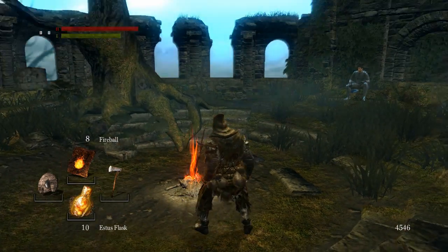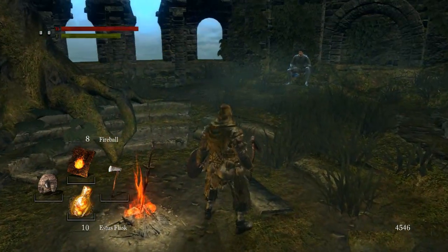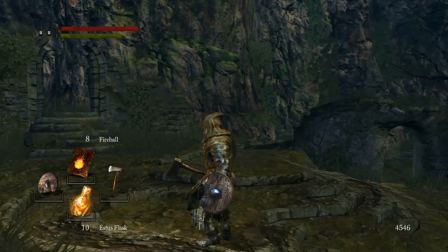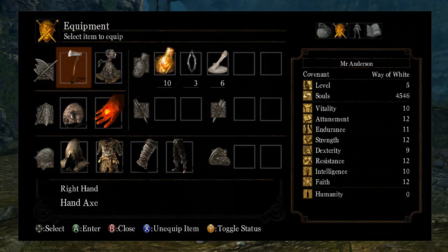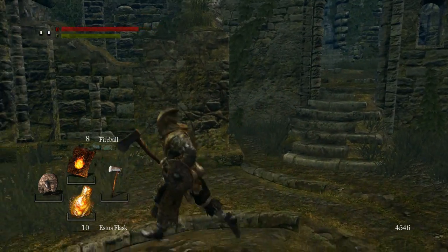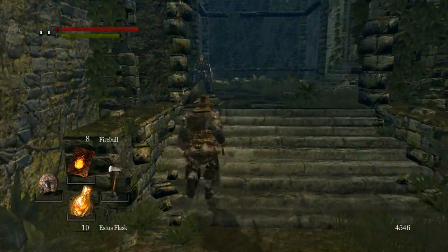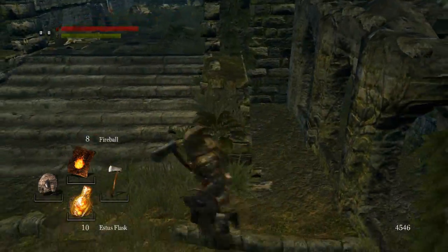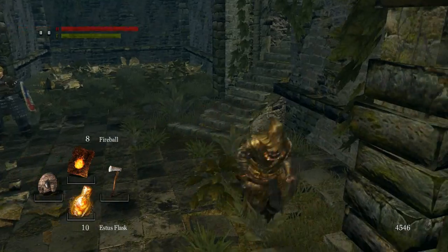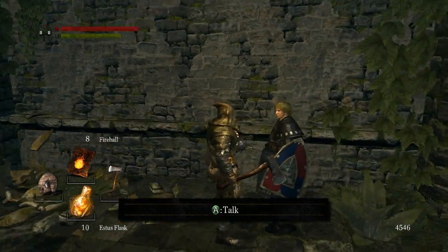Hey guys, welcome back to Let's Play Dark Souls: Prepare to Die Edition. So I found the Giant Skeleton offscreen to get up to 4,000 souls. You may notice something a little bit different - the HUD is kind of different now. It's a bit more clean. I'm not too keen on the health and stamina bars in the top left, but overall I think it's a great improvement. It's a mod from the Dark Souls Nexus. I'll put a link to it in the description. Just be aware you need the DS Fix, and make sure if you download it to read the readme on installation instructions. If you have any questions, feel free to ask me and I'll help you out.